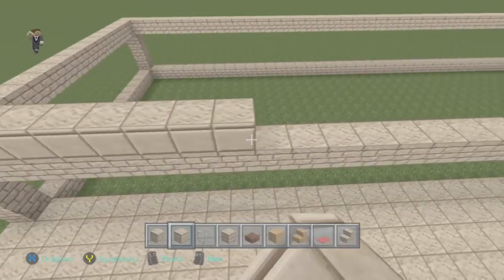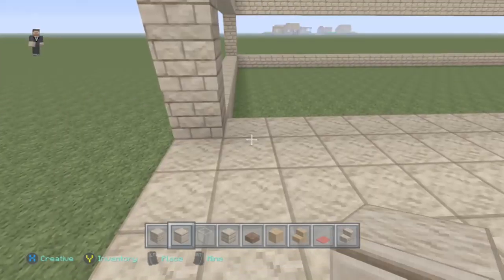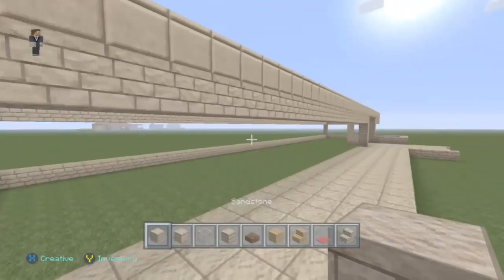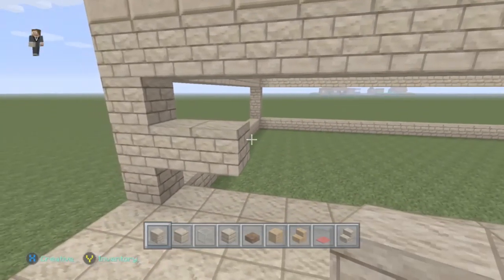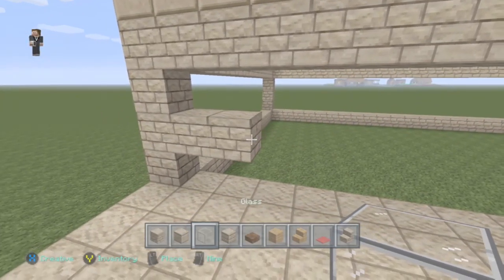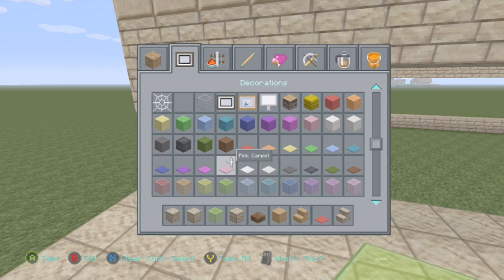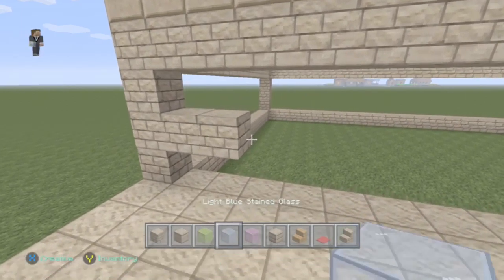Now for the next part: windows. I'm going to show you what it looks like with sandstone all the way around two blocks in, then design the windows. I'm going to be using yellow stained glass — colored stained glass. You can go ahead and pick whatever colors you like. I'm doing the windows two blocks in and going for a cross format shape.